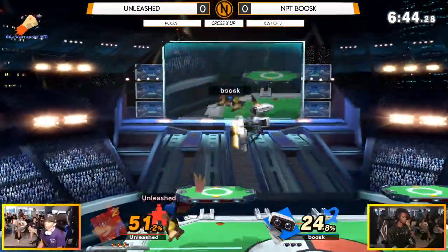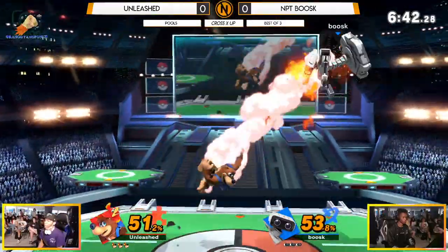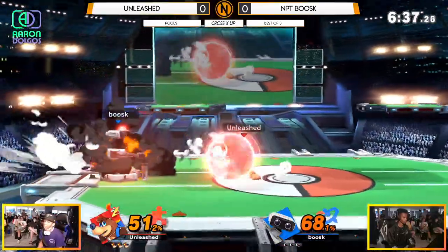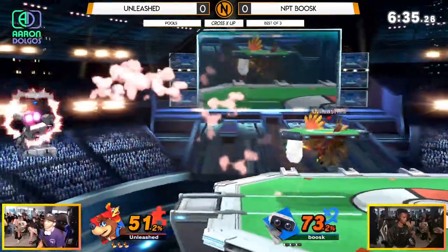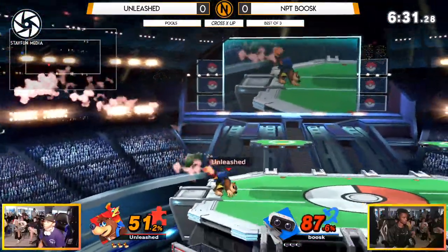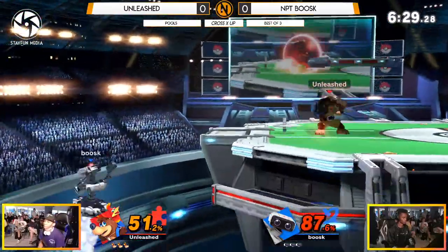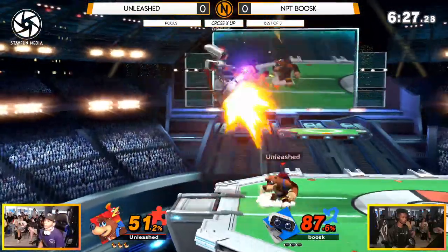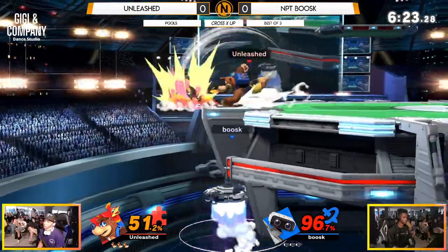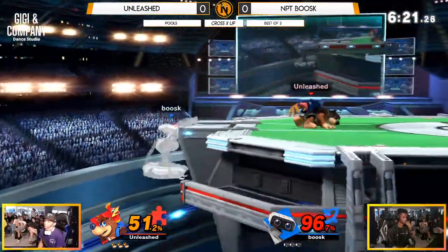Already right off the bat, Boosk is looking to start dominating a little bit. One thing to keep in mind is center stage is going to be a key factor for both of these players — it's not about what you can do at the ledge, it's about stage control and getting the setups you want. Banjo gets a lot off of grenades and eggs, and Boosk likes to play a lot with gyro. Without the gyro in place, that takes away half of what he wants to do against a player like Unleashed.